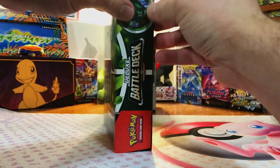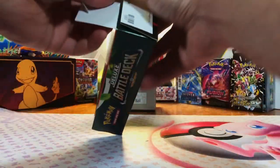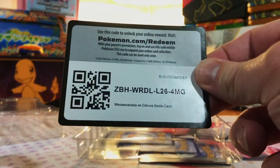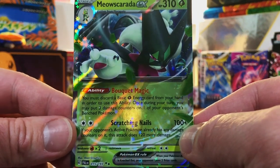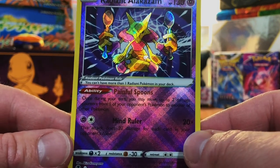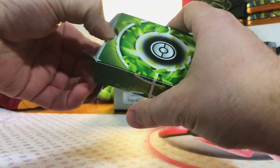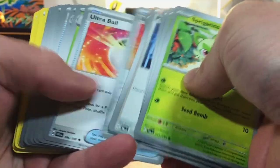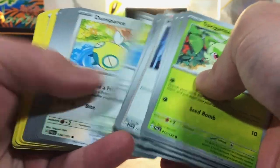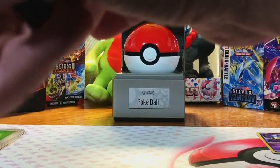We're going to start with this EX battle deck. This one only has a deck in it, but we'll see what kind of cards we got in here. Of course, you got your code card. First off, we got our Meoscarada EX, a Radiant Alakazam from Silver Tempest, and another Meoscarada EX. The rest of the deck is your typical Energies, Commons, Uncommons, Trainers - nothing crazy here.